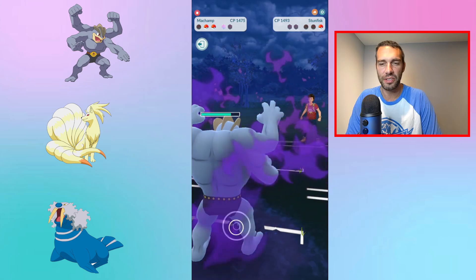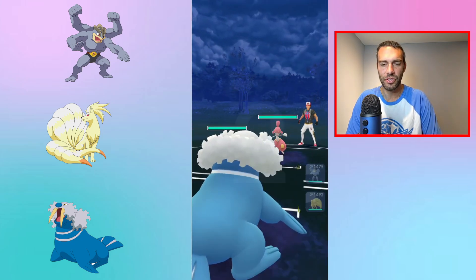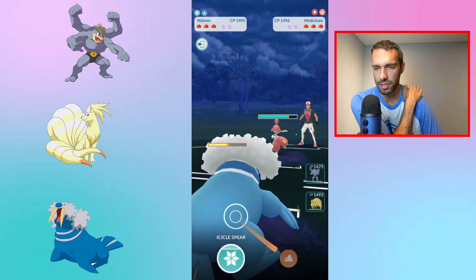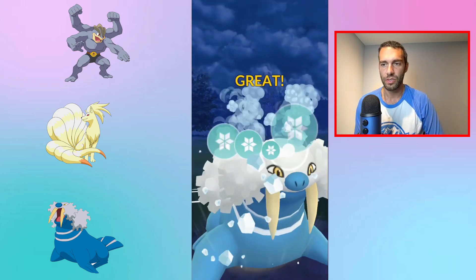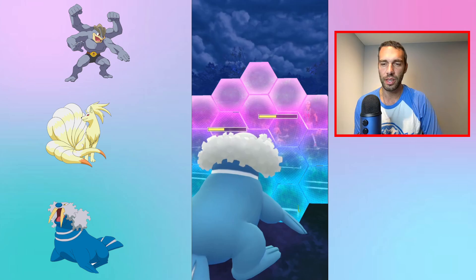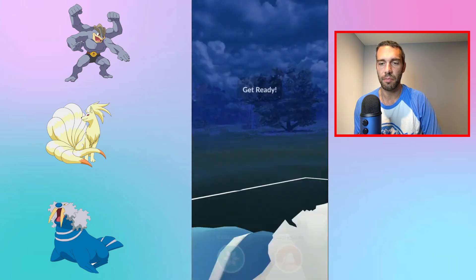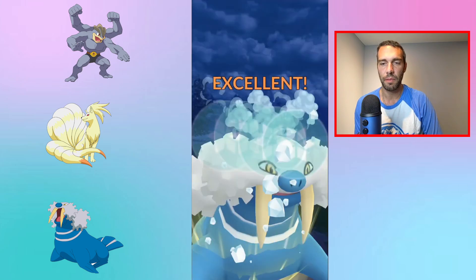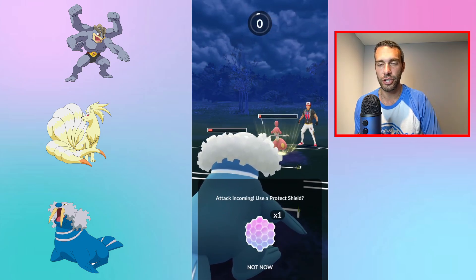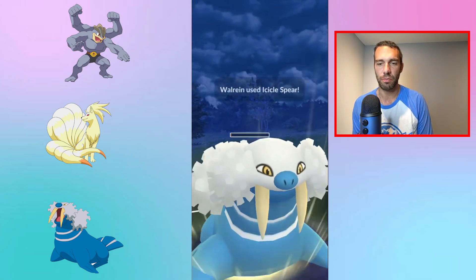They were one or two Machamp shots away from getting Earthquake off — that's bad when you have a Shadow Counter user. Medicham again — this one might have Power Punch. Just spam Icicle Spear. They get a charged move off, possibly Psychic. Many leads run Ice Punch because they might see Alteria, with Power Punch in the back. They shielded the first move but not the second — Ice Punch connects.